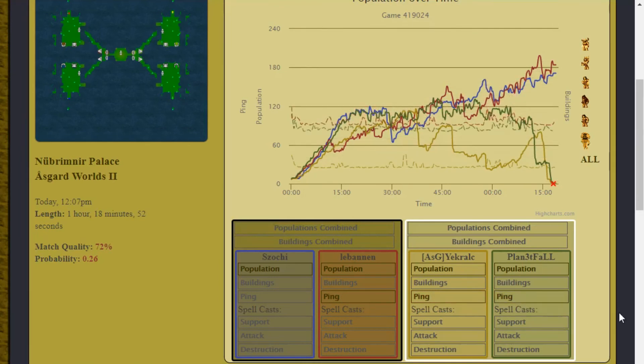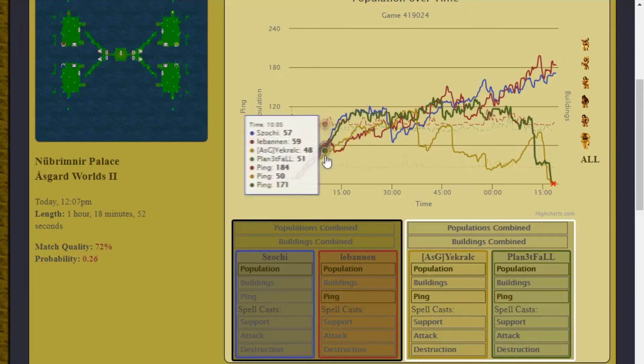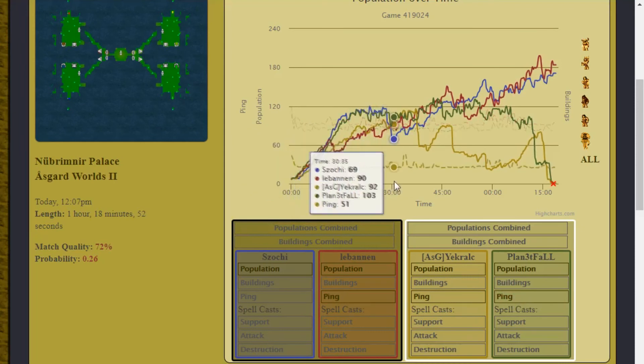I'll have games where it's perfectly butter-smooth but the graph says I'm rocking 240 ping, and then I'll play matches where it's awful with spikes and I'm losing clicks, but it'll show 50 ping. I just really don't find that useful. I never judge other players based on that — we all get lag sometimes, we all lose clicks sometimes. I try not to be too judgy of other players when things go wrong.